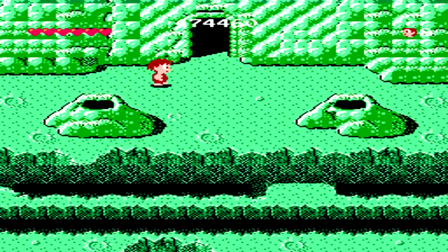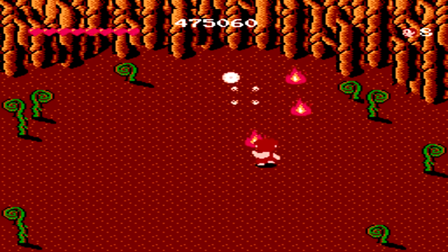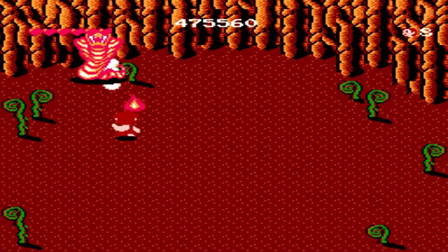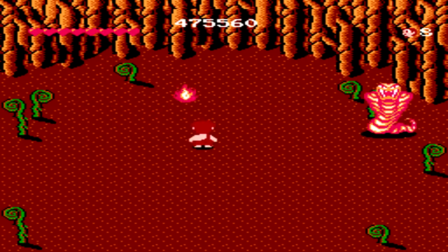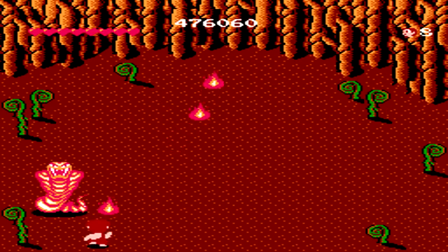If you end up getting hit, thankfully there is an upgrade right to the left before you go into the boss room and have a rematch against the cobra boss. This disappearing and reappearing boss is the same as before — just be very careful, stand directly in front of him but slightly to the left or right, so you can take out the projectiles and do a lot of damage to him.